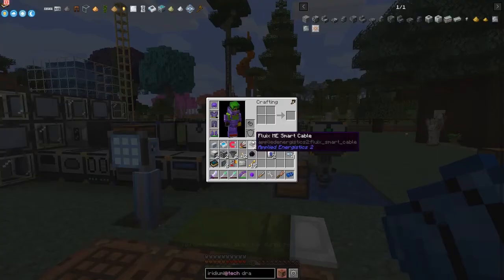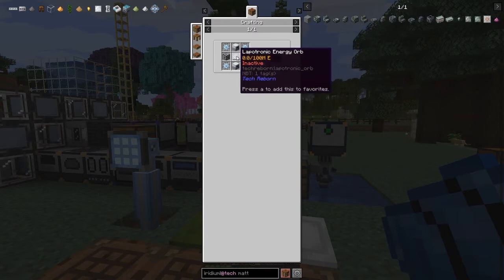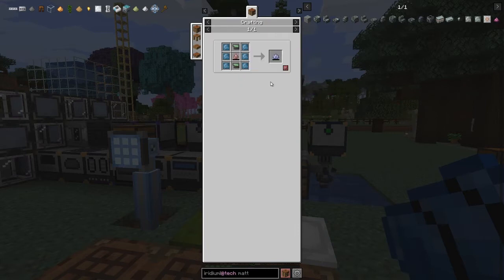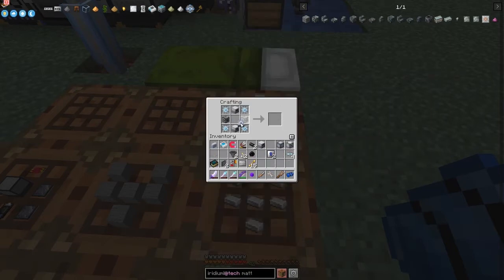What I'd like to do now is make the matter fabricator. The matter fabricator is a high-level machine but we've actually got everything we need. I just had to make two extractors and industrial machine frames - we got a lot from the End. The electronic crystal energy orbs are expensive - one stack of obsidian per crystal - but I've done it already. Now with the iridium alloy plate placed correctly we get the matter fabricator.